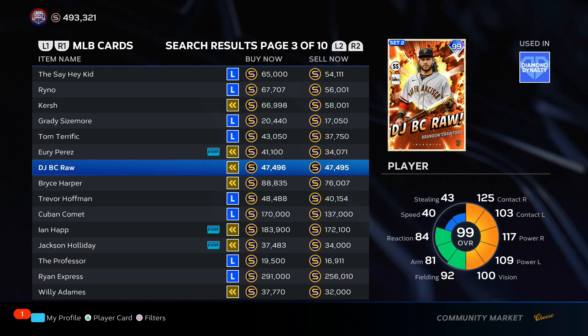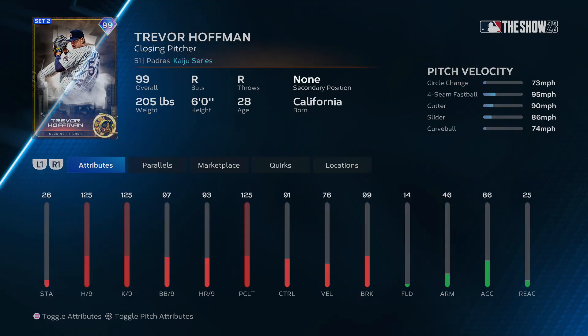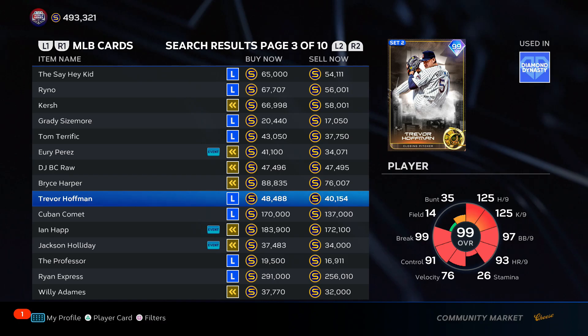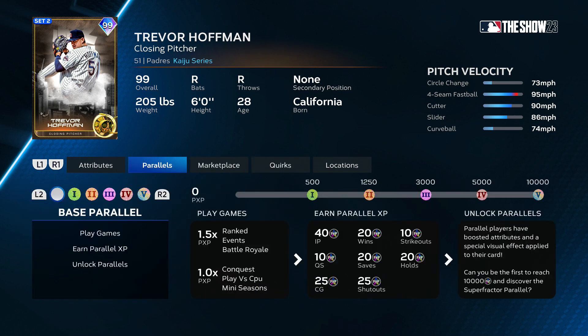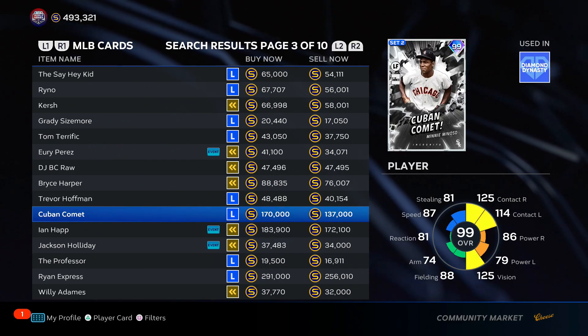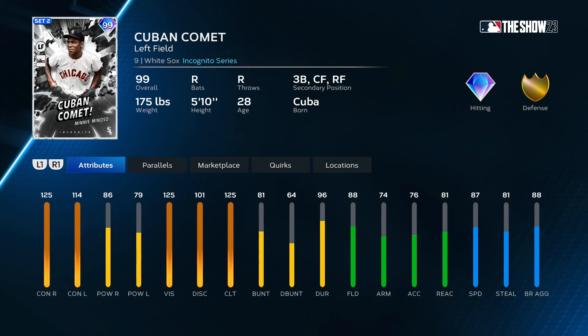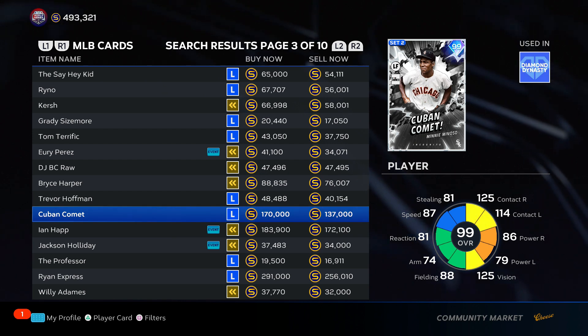Brandon Crawford — really good hitting card right here, we'll put him towards the bottom of B tier. Bryce Harper — we'll put him towards the middle of B tier. Trevor Hoffman — change up, no outlier on the fastball, 76 velo, throws super slow, but his pitches are hard to hit. Put him towards the middle of B tier — solid player. Minnie Minoso — his pie chart and his price don't click, that's pretty weird. I'm going to put him in top of C tier for his price — not sure why he's that expensive.